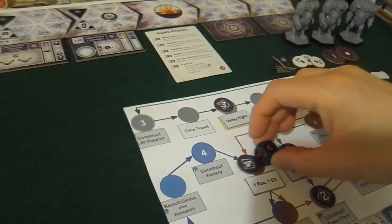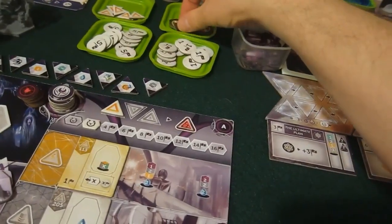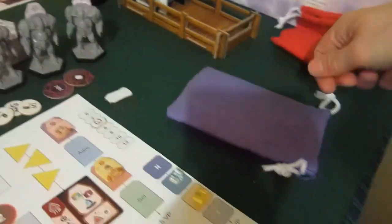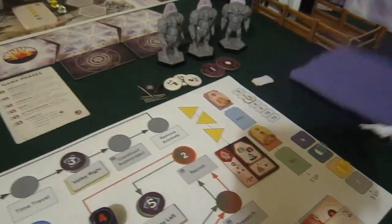Let's do the bot's turn — he rolls a four and gets one flux and one energy core. He's going to be powering up exosuits till the end of time at this rate. So he now has two real flux in his bag.